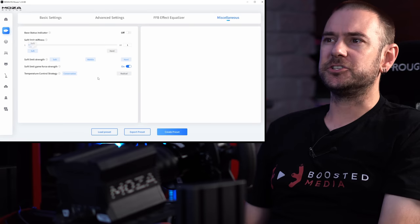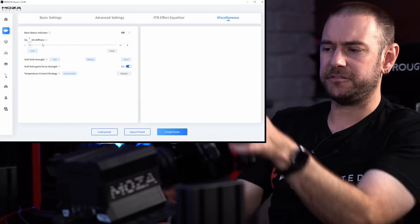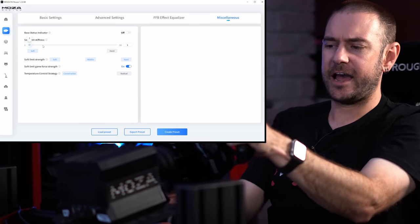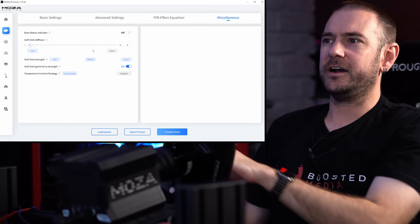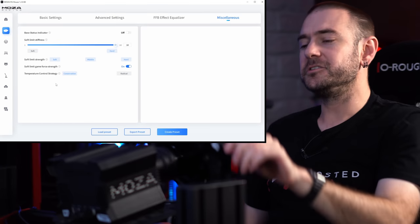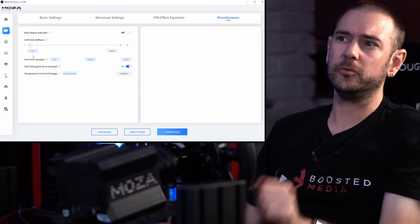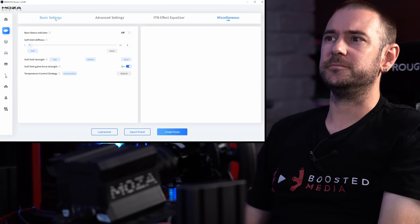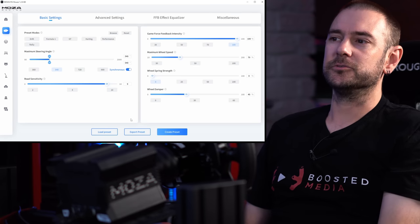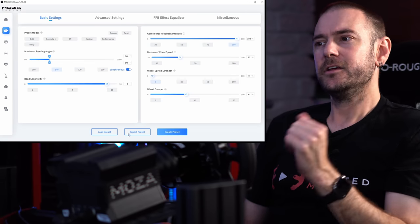Under the miscellaneous tab you don't really need to change anything to influence the driving experience. The soft limit stiffness setting adjusts how stiff the wheelbase feels when you reach the end of the software-limited rotation. Set to 540 degrees, when you rotate past that there's quite a soft bump stop. Setting it too hard makes it feel more solid at the end point. Most cars in real life have a relatively soft bump stop, so the soft setting feels more authentic. Now jumping back to basic settings, there are presets for various driving types and you can also load or export presets.